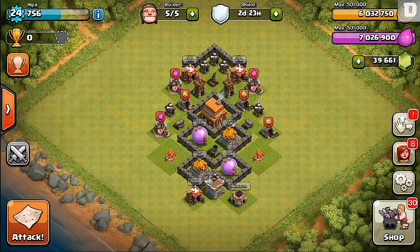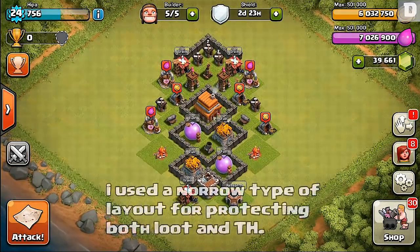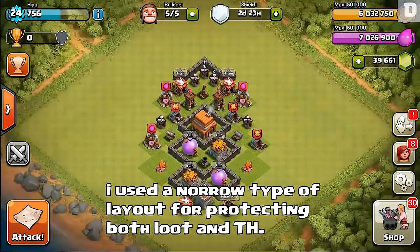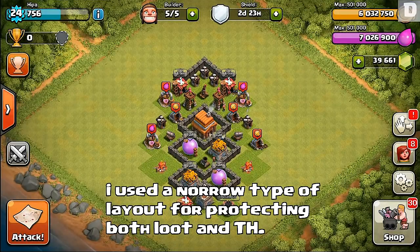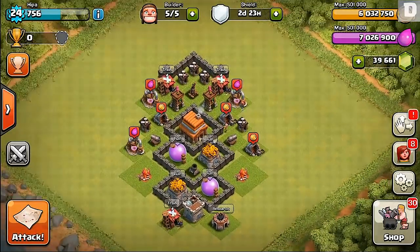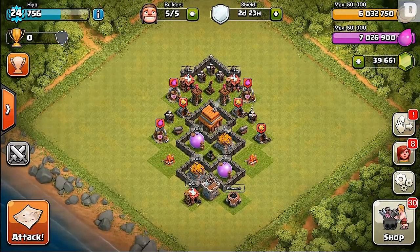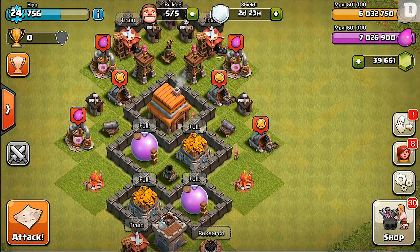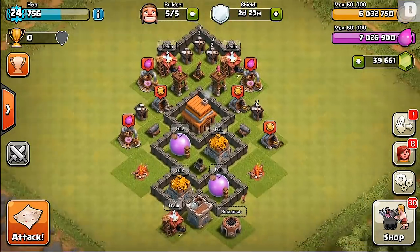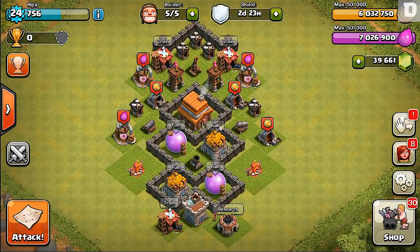Alright, now that is our Town Hall 4 speed build. We've upgraded everything up to max for Town Hall 4. I'm not sure if I'm going over what the max is just because this is a developer build and it's not a legit system. But this is Town Hall 4 — you don't really get a lot of walls and weapons to guard yourself, so I tried to do the best I could with what they gave me. And this is pretty much max level right here.